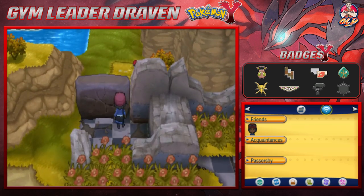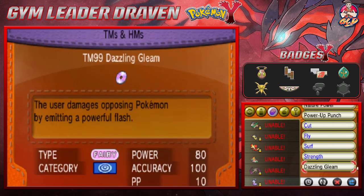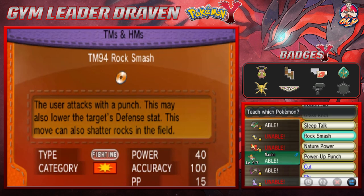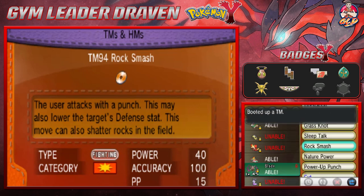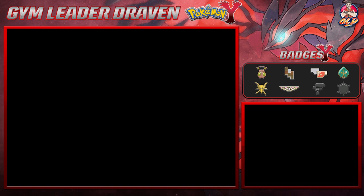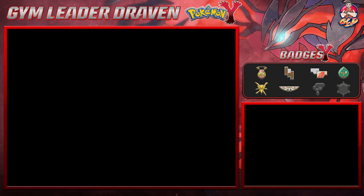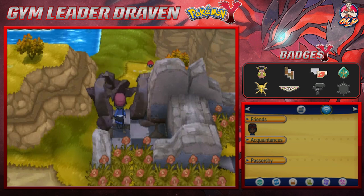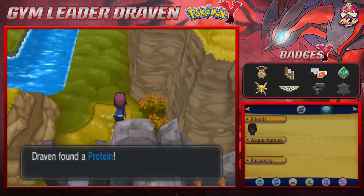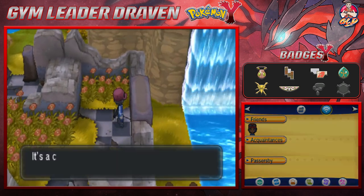There's a spot that needs Rock Smash. I think I removed it — thankfully it's a TM now so I can give it to Blade, replacing Swords Dance temporarily. In Generation 6 they made Rock Smash a TM rather than an HM. I never understood why it was an HM — along with Whirlpool and Dive. The only moves I'd consider true HMs are Surf and Waterfall.